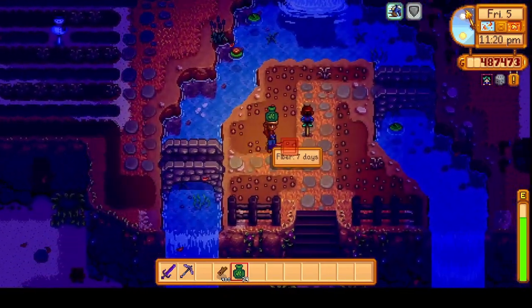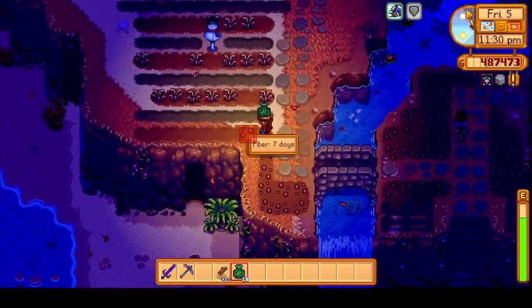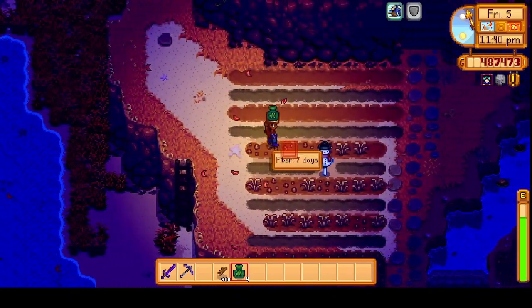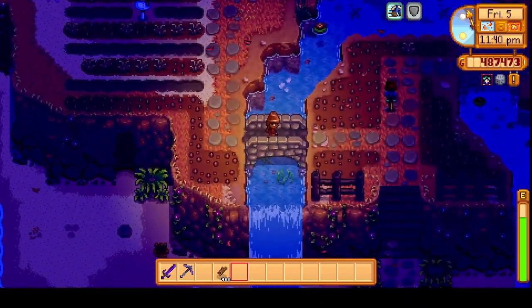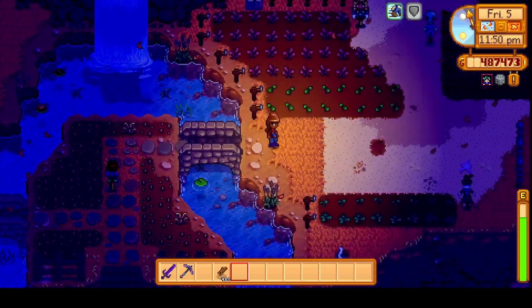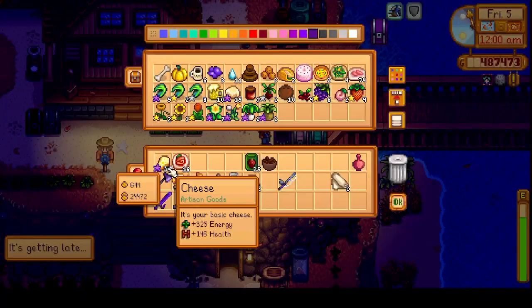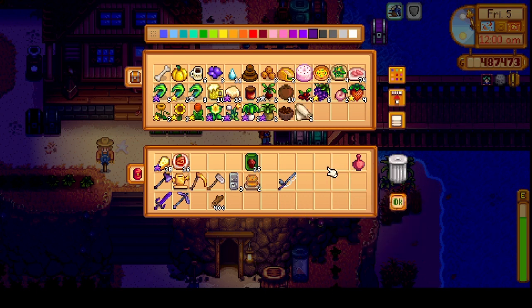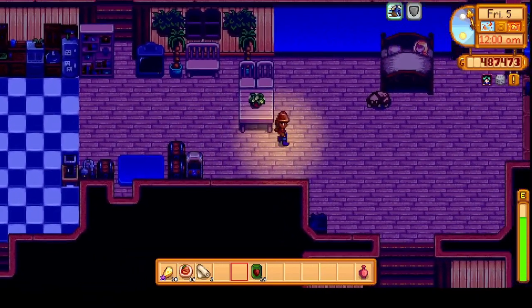We'll plant these in here and get a lot of it filled in. Maybe we'll call it an early night. I'm just gonna leave this roasted hazelnut in here for gifting. We'll leave some cloth here — actually I'll take the cloth inside. Let's get to bed. Haley is gonna be impressed we're coming to bed so early.